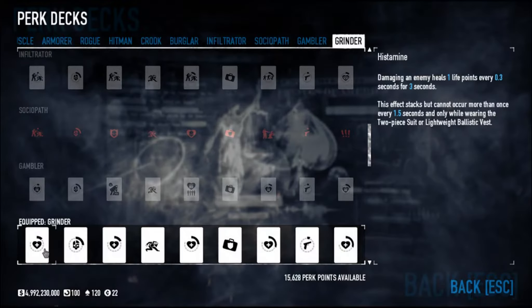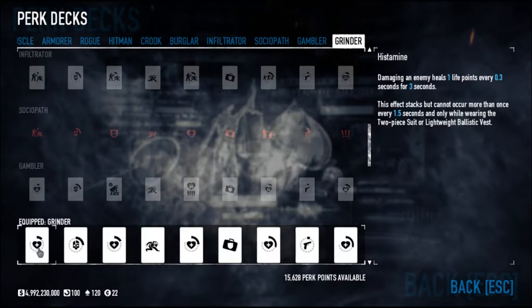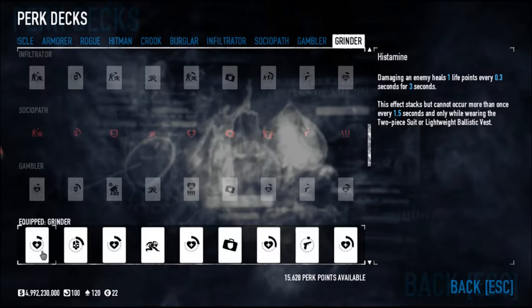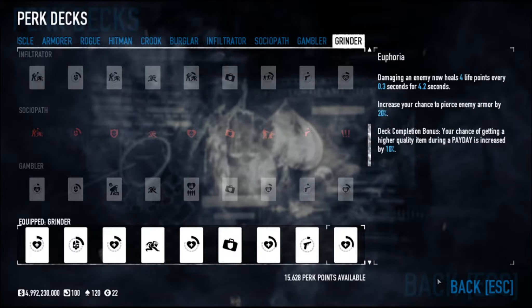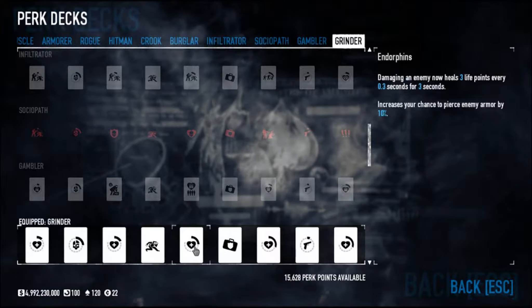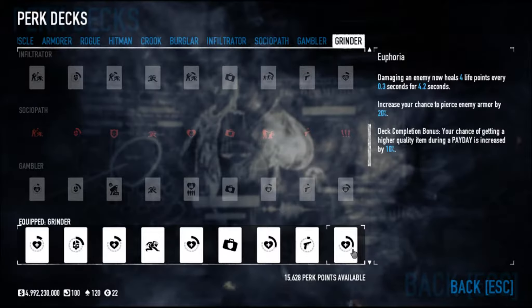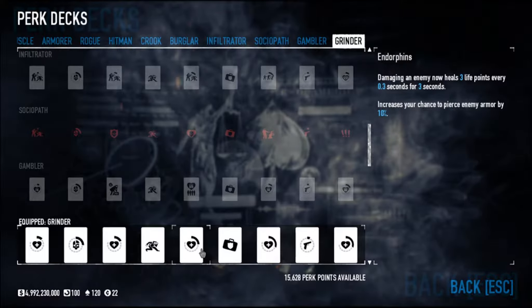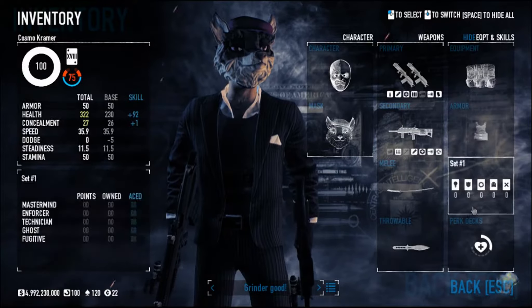First, we're going to talk about the Grinder perk deck — obviously get this whole perk deck maxed out. This is the one where if you do damage, you heal. Unfortunately, you have to wear the two-piece suit or the lightweight ballistic vest, otherwise it doesn't work. Get yourself the lightweight ballistic vest. You get some penetration, a chance to pierce enemy armor, gain some health, and more piercing of enemy armor.